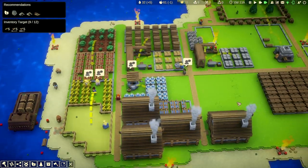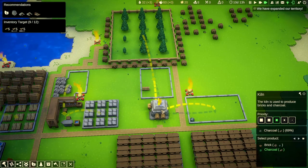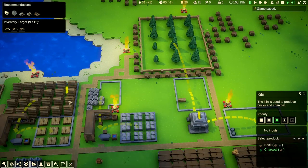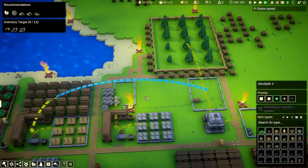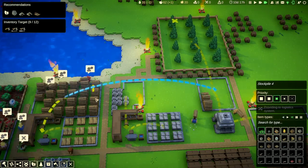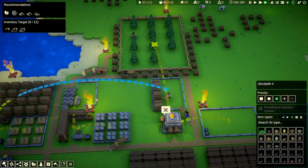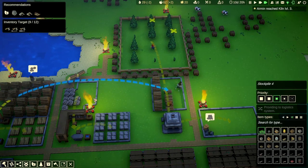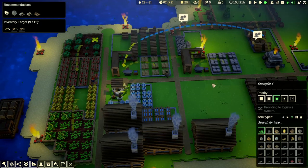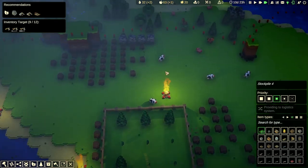Now everything is getting moved over. The wheat farm is set and connected. Let's also add a stockpile for flowers to keep things organized. Two charcoal are done — let's move some resources over. We have a lot of charcoal going now. The wheat is growing — that was the problem: wrong soil type. Now it's understood.